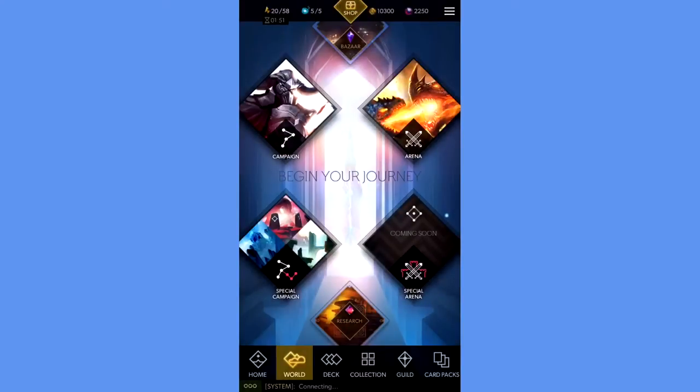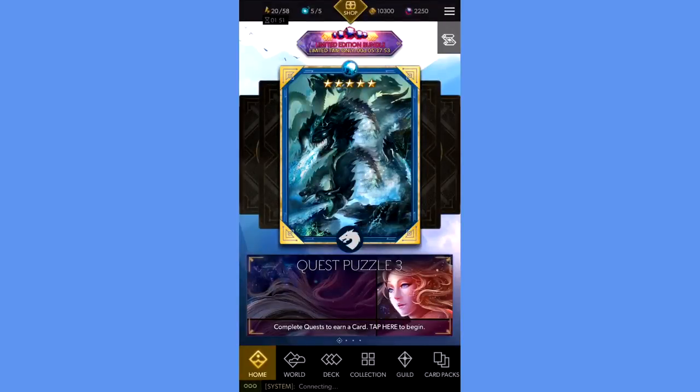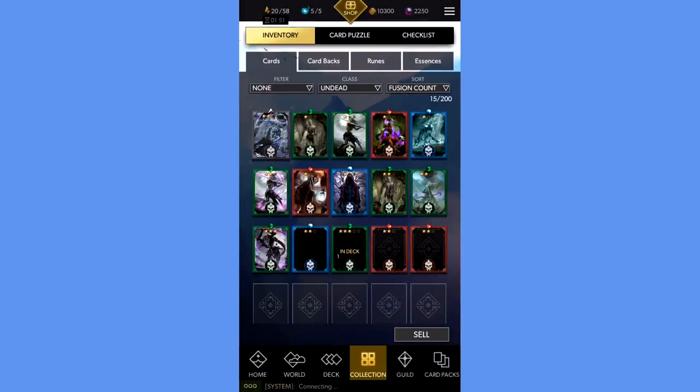Where else do I think we might see a thief card? Obviously the locations that already have them, such as the Special Campaigns and the Bazaar, are likely choices, but quest puzzles might be a possibility as well. I'm about to get through the third one so I'll see what they have after that. So even though it's pretty hard to find thief cards, this gives an idea of where to be looking for them. Thanks for watching guys and I hope you found something useful. I'll see you next time.